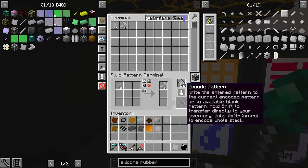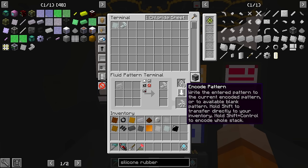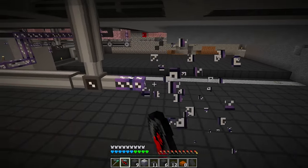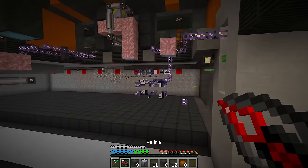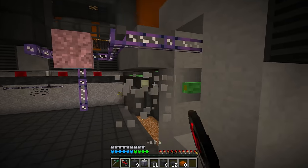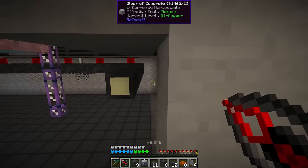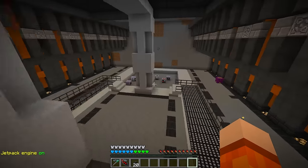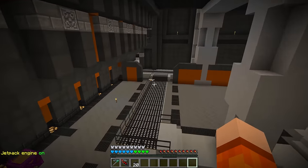I also spent some time in the keyhole in the overworld just trying to remove some of the cabling, so I was able to recycle a lot of the machines we used to use. A lot of the redundant systems have now been removed. Taking a look at our autocrafting room now, it's a shell of its former self. All that remains is the chicken who's been stuck in this catwalk forever.